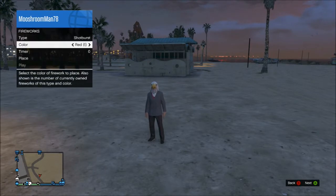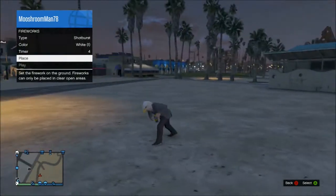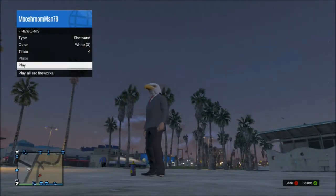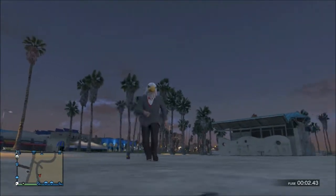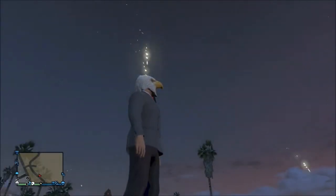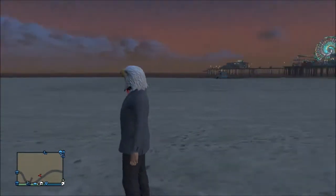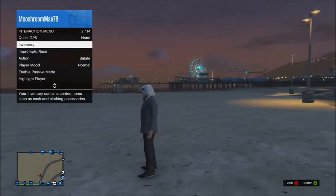That was a fountain. Now let's go to star burst — let's do white this time. Set the timer, place it, press play, and get out of there so I don't get blown up. That's what that one does.